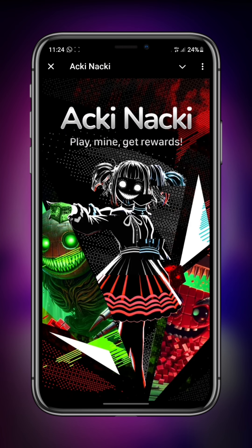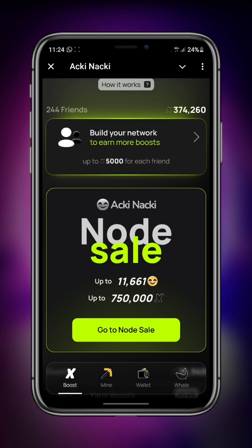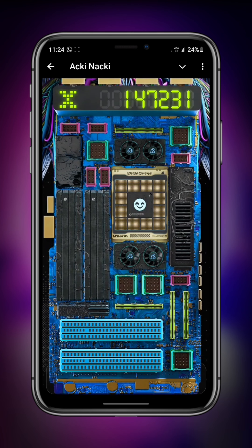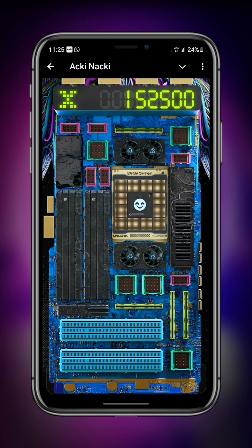Let's open Akinaki and check our Mama Board. From the home page, I go to the Mine page and click on it once more to bring the board up larger. You can see all these components — this is the CPU, and I think these are RAMs. I bought four of those already. You just click on them, that's all you have to do. I'll click on the middle one — it says 'No items available for this port' because I already bought it. That is the central processing unit of the Mama Board.